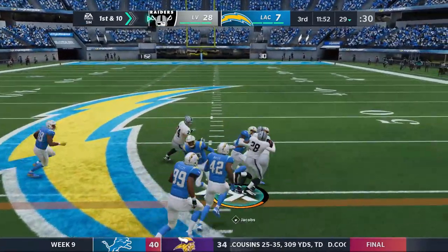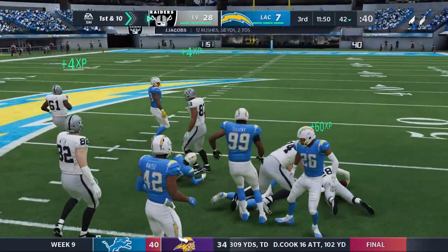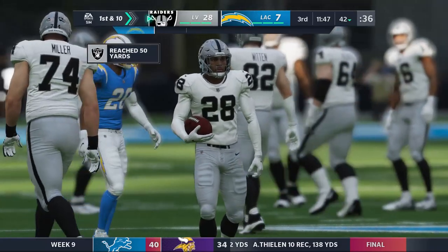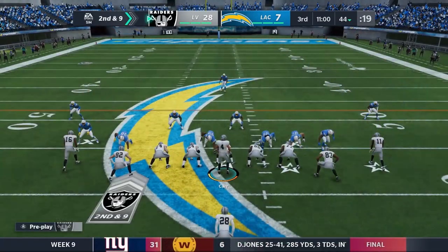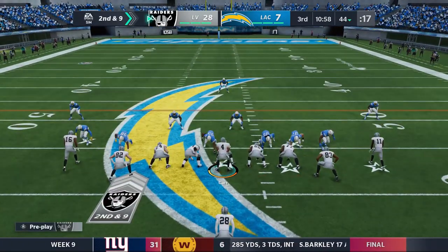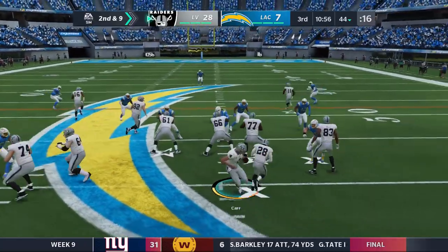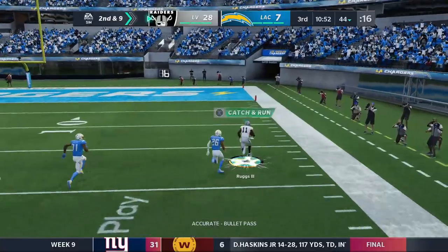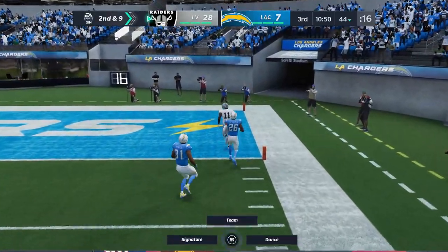Picking it up in the second half — Jacobs carries for the first play and gets a big gain. Number 28 is at 12 carries for 58 yards on the day — it's not even one of his biggest days because DC and Henry Ruggs are carrying the load too. We go play action — speak of the devil, that's Henry Ruggs and he's gonna take that one all the way — touchdown!